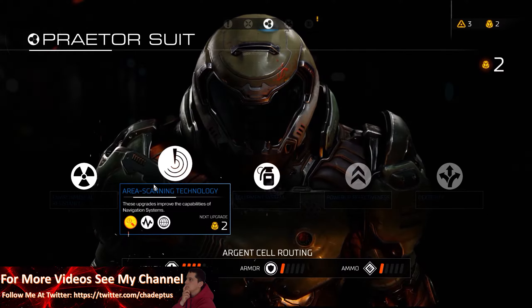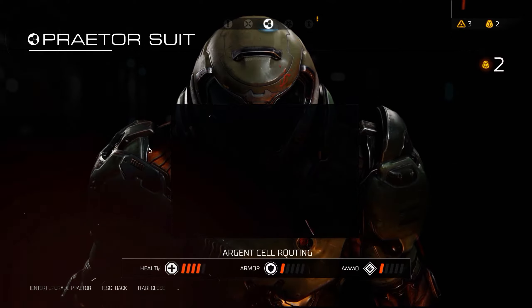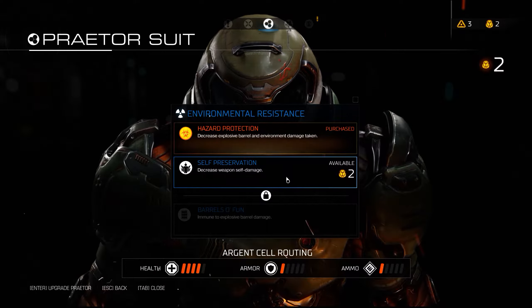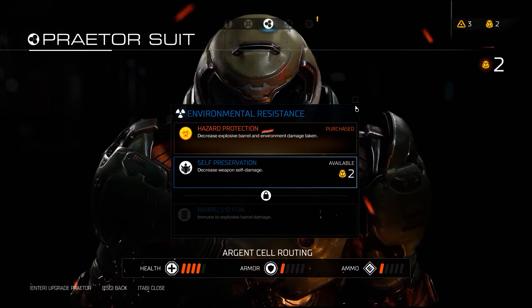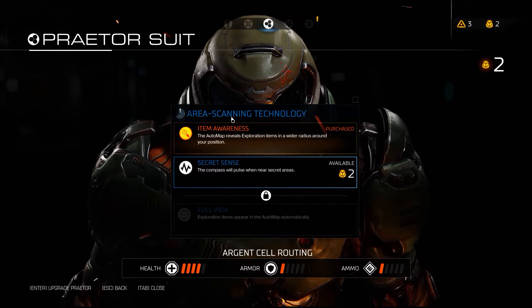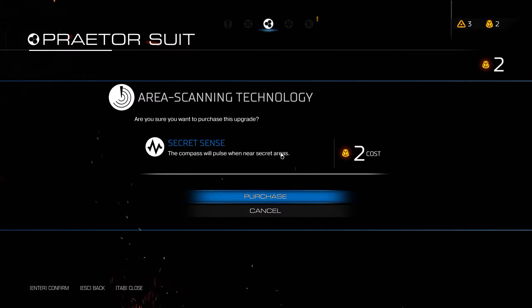You can also do the same sort of thing with your suit and use these points for suit upgrades. For instance, if I go into environmental resistance, I can upgrade self-preservation and decrease weapon self-damage — I'm assuming that's if I try and blow myself up. Or there's another one where I can get a pulse if there's a secret area nearby, though at the moment I haven't even found one.